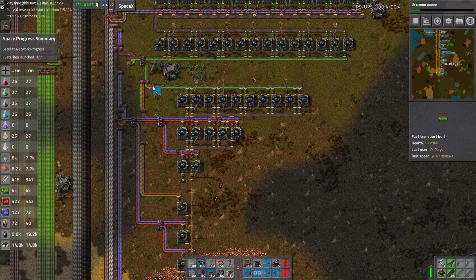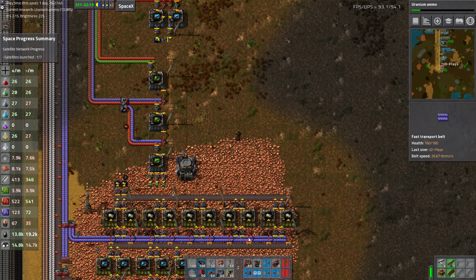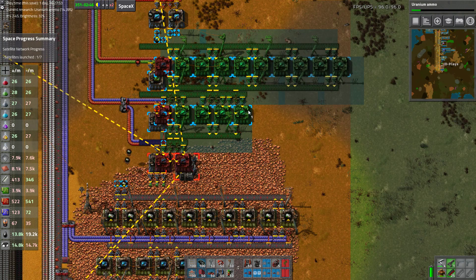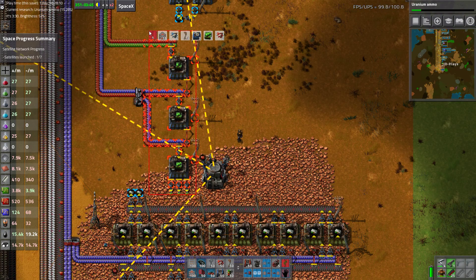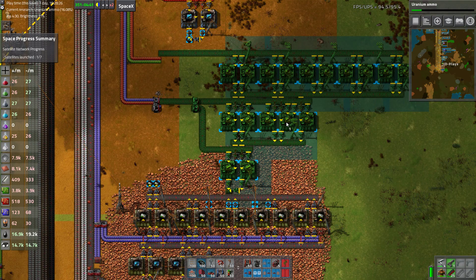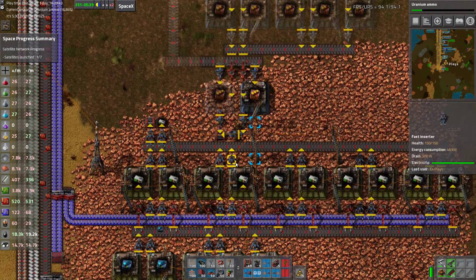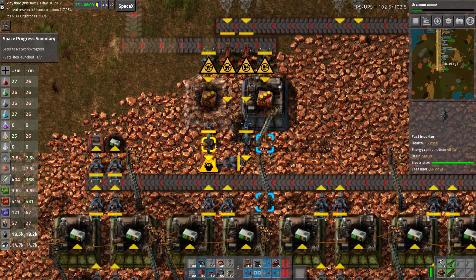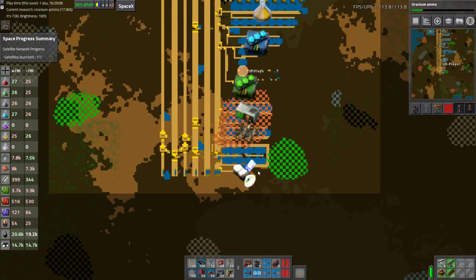I don't need that blueprint but I do need that one — because I rearranged them. We're going to have to rip that up and rip up that robo port, and put that down. I actually need efficiency modules as part of this build. So we wait for the bots to place stuff and then we actually need to try and get things running.